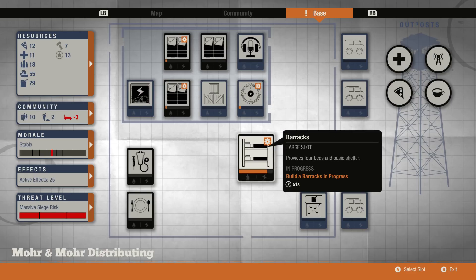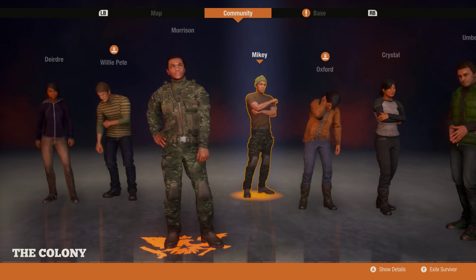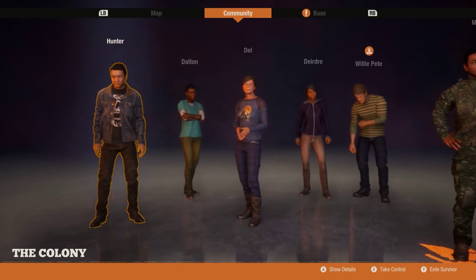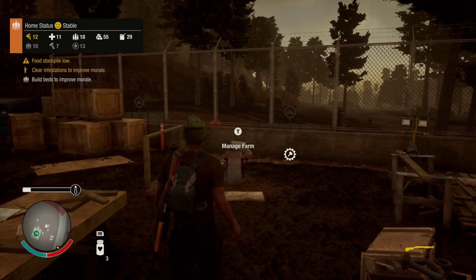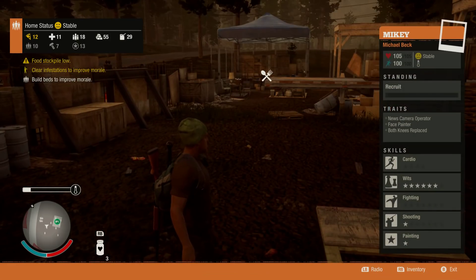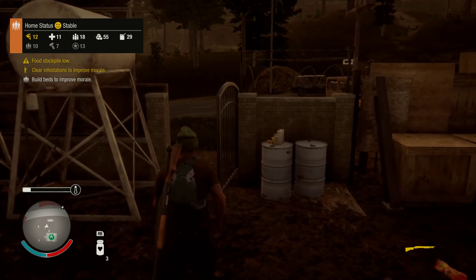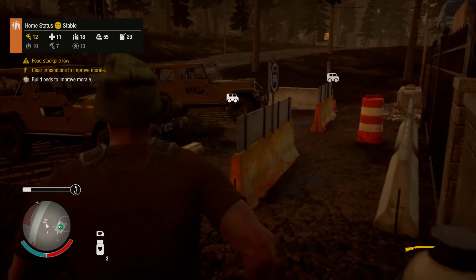That'll solve the bed issue, as will the barracks. Oxford is injured, so is Wiley Pete, because they both got wrecked. So we need food — might as well head out for some food. But in the long term, when we're not playing somebody who's like a fresh-faced newbie, we want to just kill more plague hearts. That needs to be the main goal.